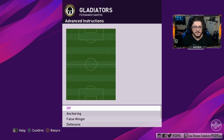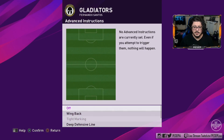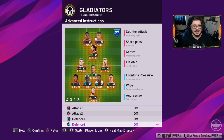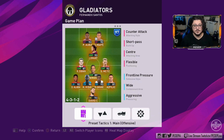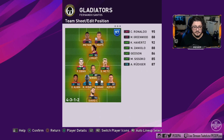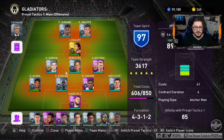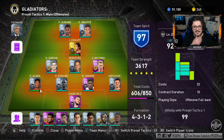If you watch my advanced instructions video you'll know which advanced instructions to use and why. It's a plan B option — you're not supposed to use advanced structures all the time, just when you need it. I think we covered everything regarding the Santos diamond squad builder.